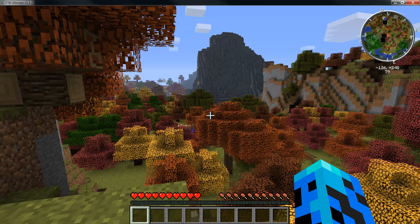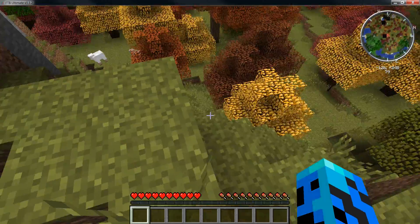Hey guys, welcome back! Illusion with you as always, and today we're starting a new project — we're going old school. For the observant, you'll see up in the top left-hand corner this is FTB Ultimate 1.4.7, so yeah, we're going old school, dropping back two or three versions to have some fun.